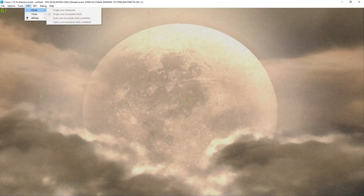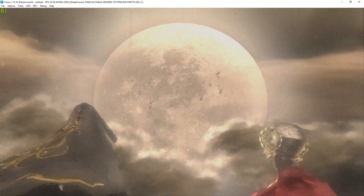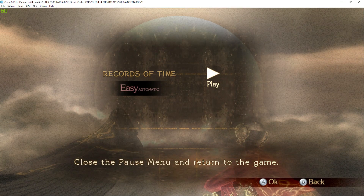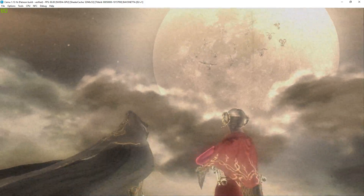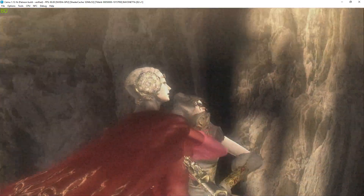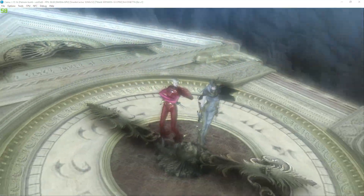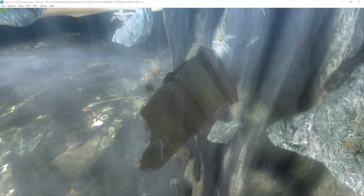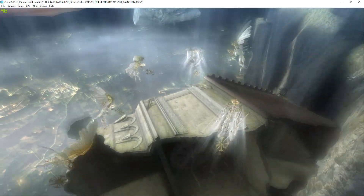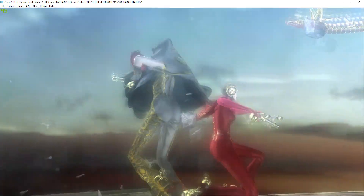My settings are single core. It's a bit glitchy — I know this is out on PC, but I'm just testing on CEMU. I can't even skip the cutscene, I just know the cutscene.